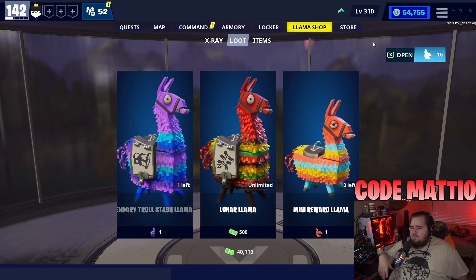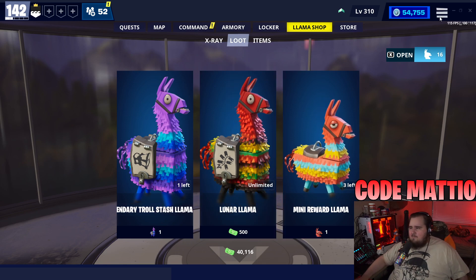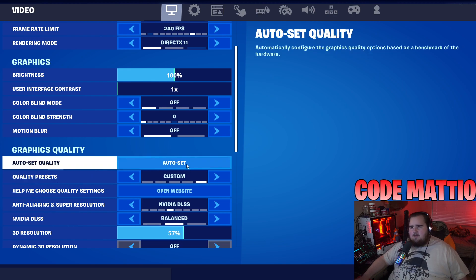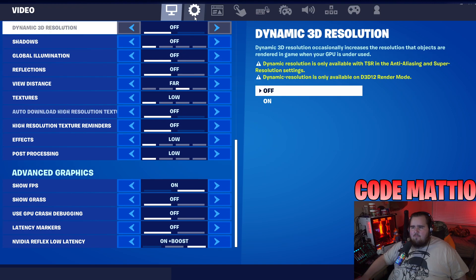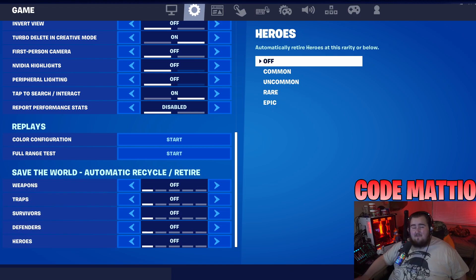At the end of every single venture season we open a bunch of llamas. We didn't quite hit 69,420 lunar tickets because there's war games and I'm not going to grind war games that much. If you've never watched a llama video before, I recommend checking out the llama playlist - it's fun going through all the different weapons and heroes you get. The rules are we turn everything off because we have to recycle it ourselves.